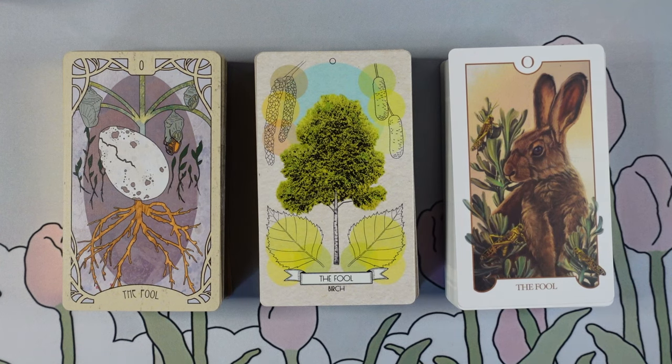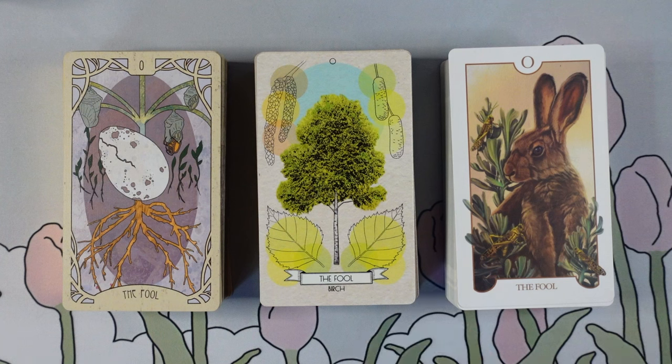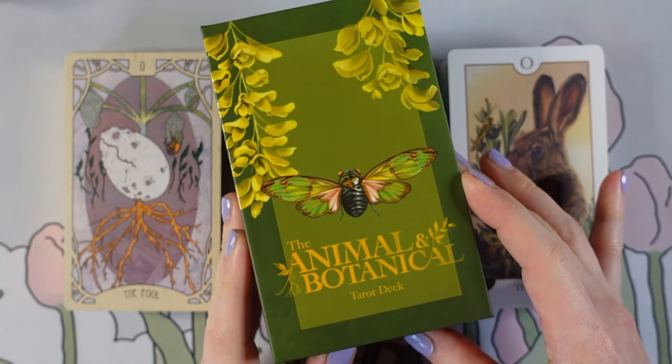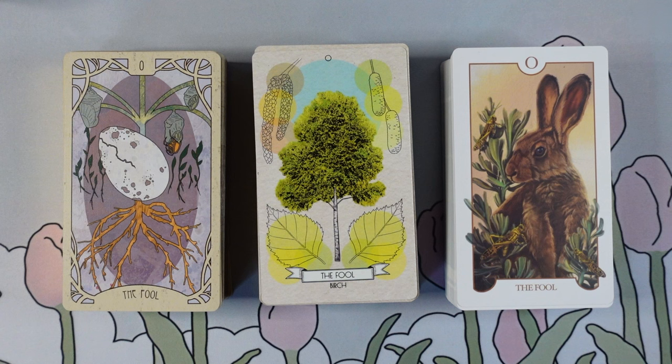I didn't even say what they are! Over here we've got the Forager's Daughter Tarot - this is the edition you can get right now and I'll have everything linked below. In the center, I've got the Forest Lore Tarot, my newest one. I've been using this as one of my March decks and loving it. And last but not least, the Animal Botanical, which is another newer deck, but I actually do have a whole in-depth exploration of this deck if you're interested in seeing what all the animals and plants are in it.